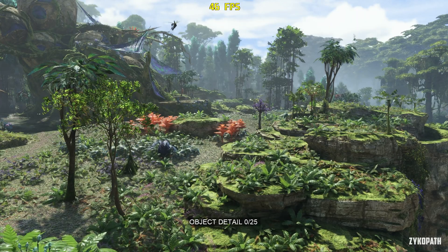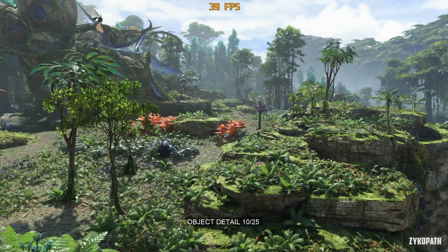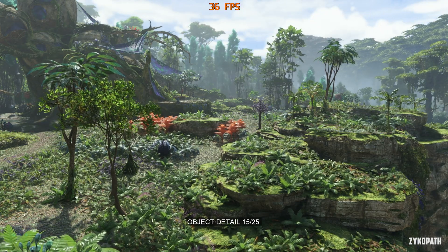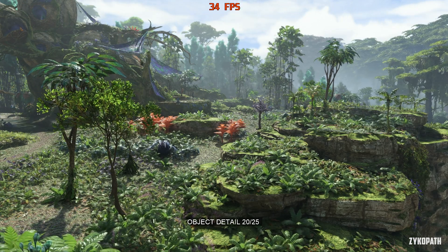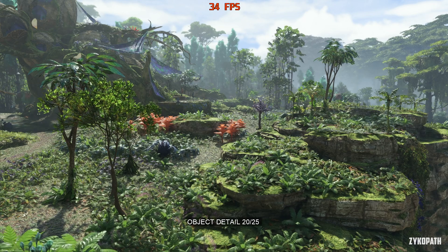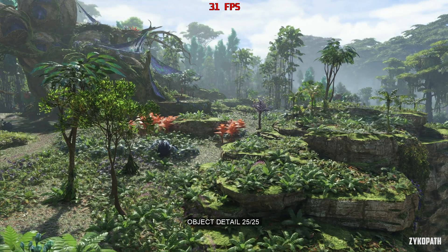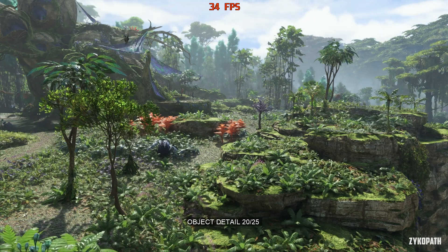The object detail setting is the most important setting in this game. If you use lower values you'll get irritating pop-in that will remind you of the PlayStation 1 era. Do yourself a favor and use 15 for a good balance of FPS and image quality, and never ever go below 12. The performance cost of this setting is definitely justified.